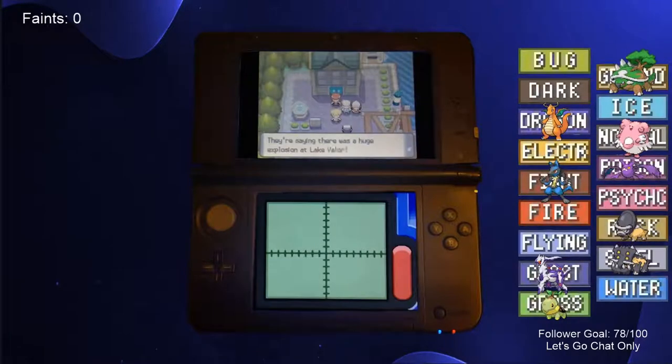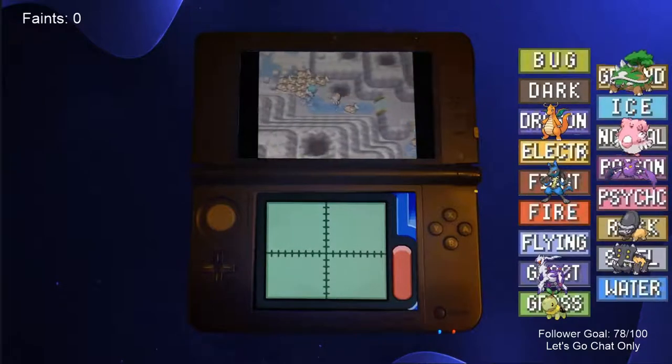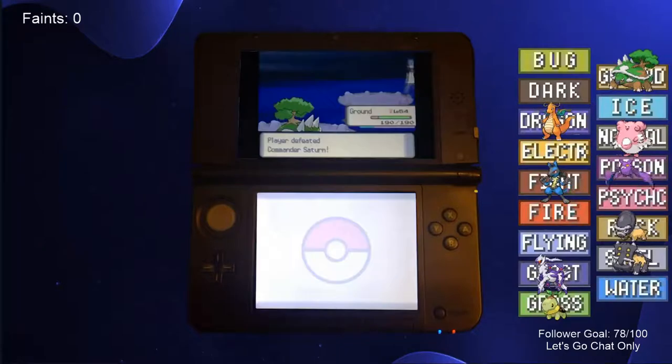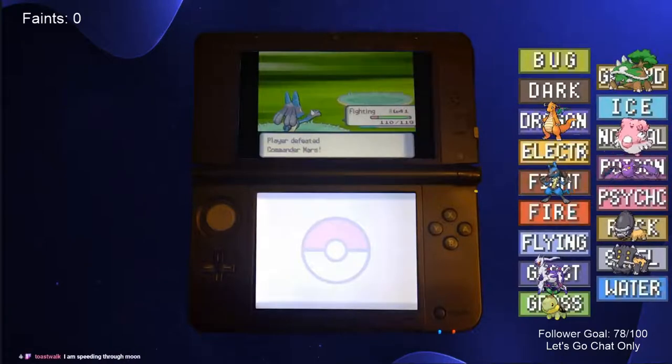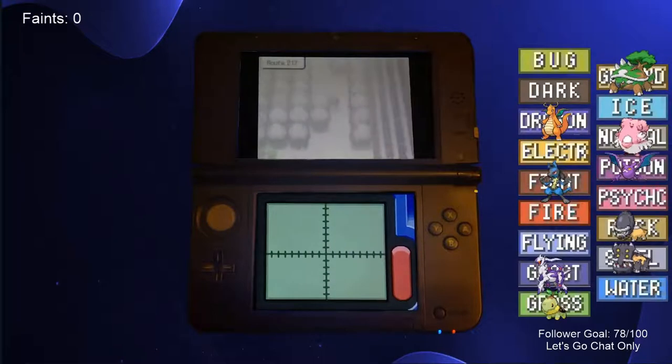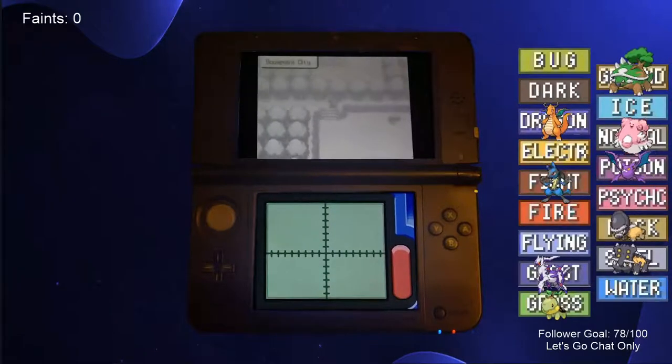Team Galactic set off their bomb at Lake Valor, although somehow all of the Magikarp in the lake survived. We entered the Valor Cavern and defeated Saturn, then went to Lake Verity to defeat Mars. After traveling through Mt. Coronet, Route 216, and Route 217, we reached Snowpoint City and took on its gym.